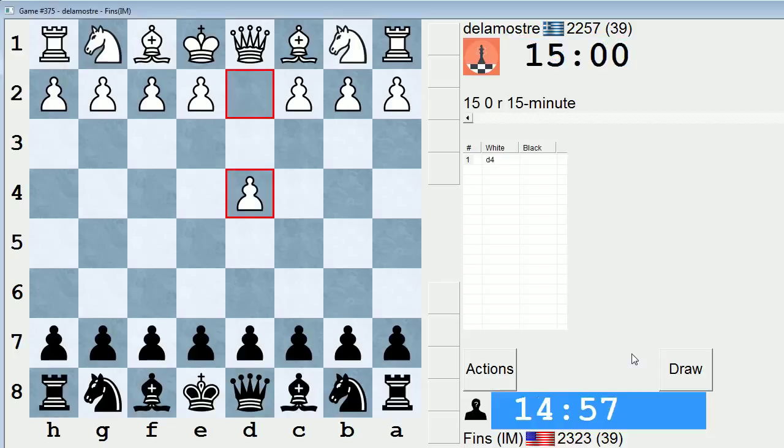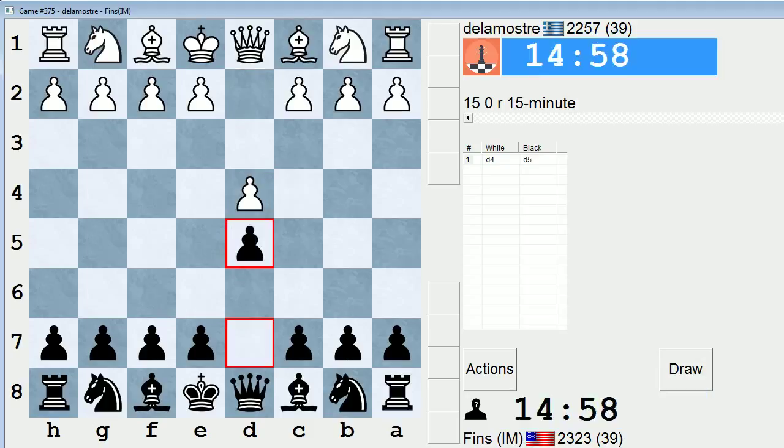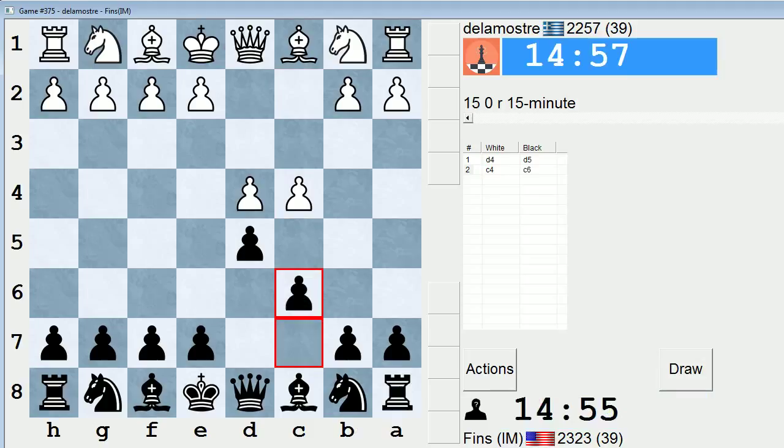Hey guys, this is John, and I'm playing Della Mostre in the 15-minute pool on ICC. Della Mostre is 2257, so a fairly high-rated player in this pool, and he's played nine games only. Let's play d5 against him. So he's 8-1 — that's his record. I'll play a Slav, probably going into a Semi-Slav if possible.